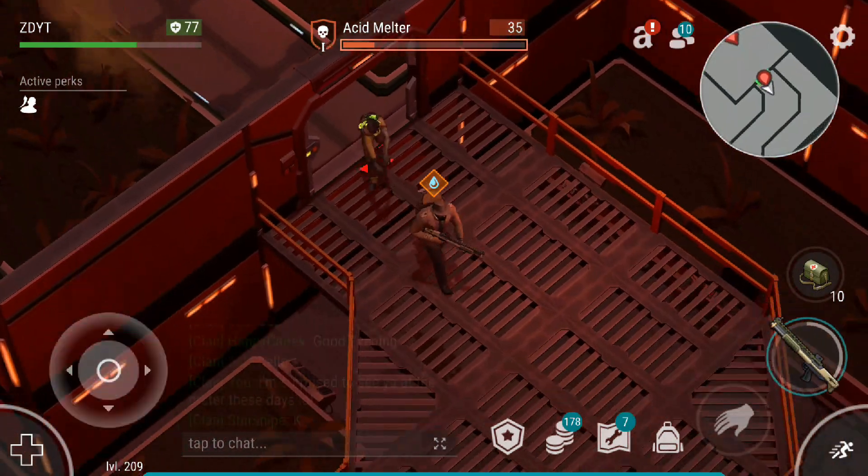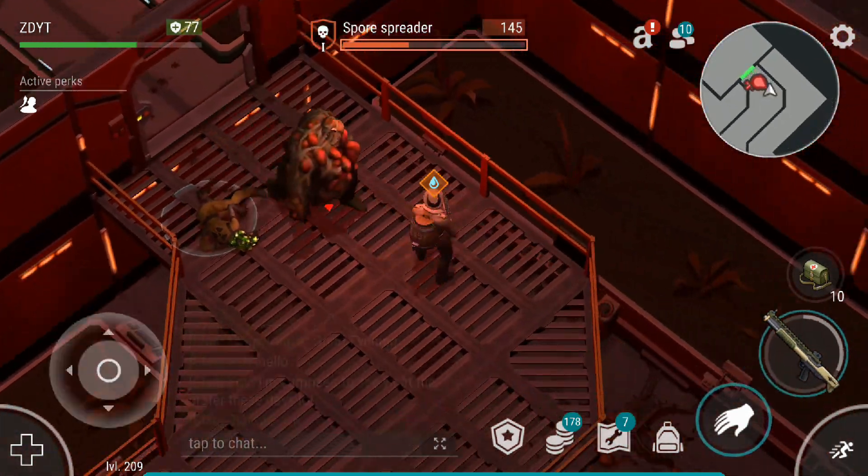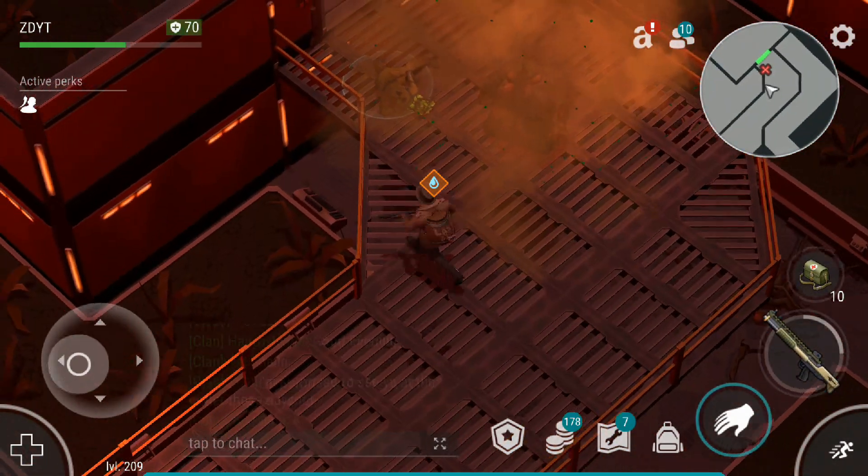I can just finish that off. It actually drops something. Spore Spreader right here — I really should have a Gas Mask with me and then I could just punch it to death, but since I'm feeling a little lazy... Nice card.